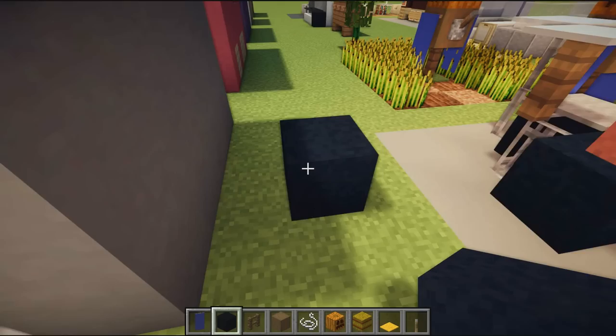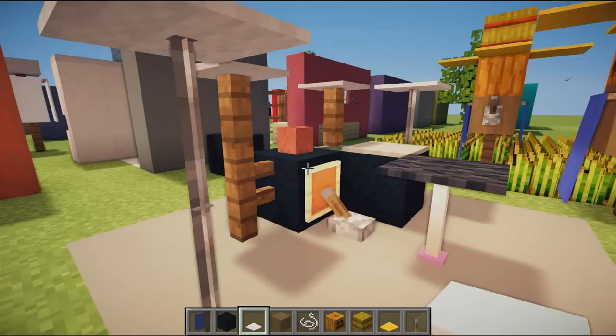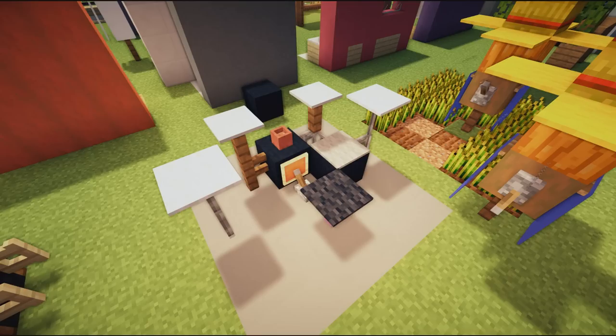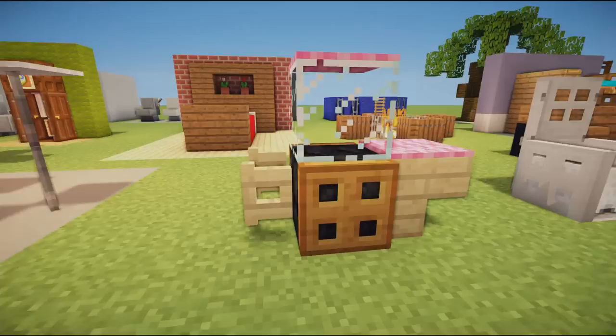Moving on, we have a pretty cool drum kit design using lots of different blocks — black concrete, fences with pressure plates on top, and a lever for the foot pedal hitting a pad represented by an item frame. You can use these in any order you like. If you're building a stage or music room, this drum kit is a very nice design.